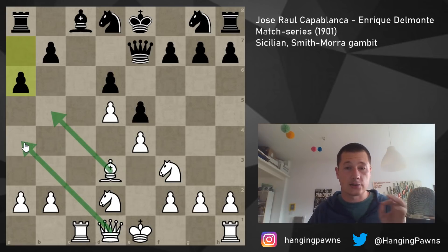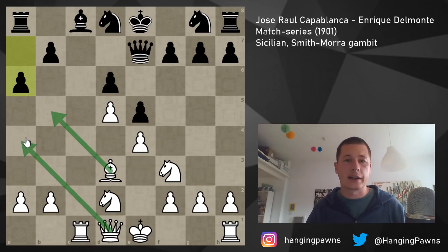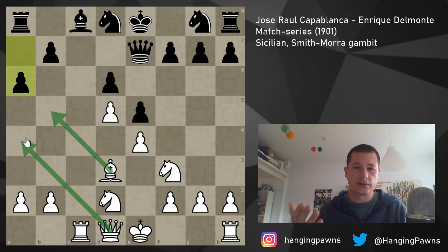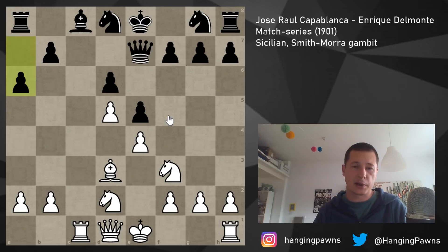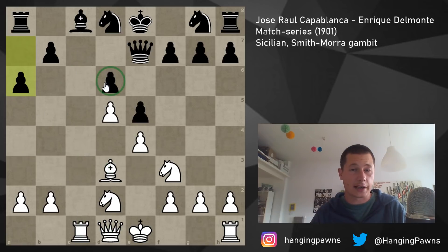Rook c1 played, fine. A6 — he had to do something about this diagonal; it's already very hard to defend. I'd like to invite you to find an attacking plan and choose your targets: find two targets in the black position. Pause the video. Your first thought should probably be attacking the king — you have this light-square diagonal and pressure on the c-file, so ideas with rook c7, bishop b5, queen a4 come to mind. The second plan is attacking the d6 weakness, which is really hard to defend — plans like knight c4.